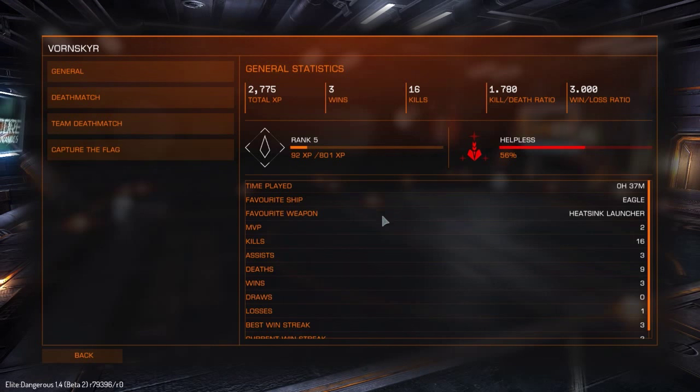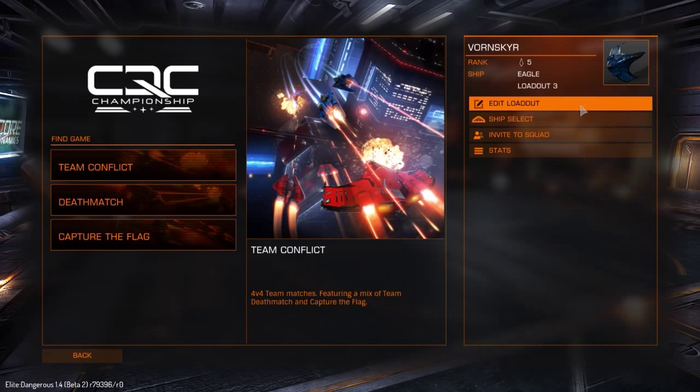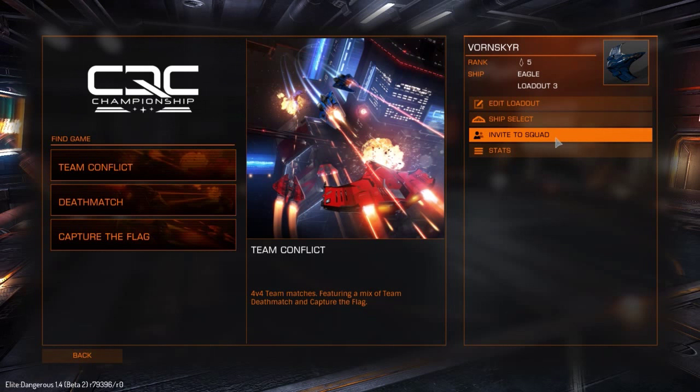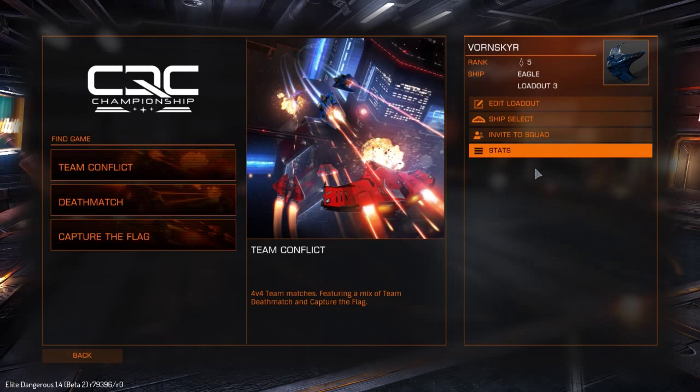I was fairly sceptical when they first announced this, but I would say it's pretty fun — I've had fun playing it. I think the really good thing about it is that it allows PVP with zero risk. The problem with PVP in Elite Dangerous has always been that you're risking up to hundreds of millions of credits depending on what ship you're flying, and it would also often be non-consensual — one person attacking somebody who didn't really want to be attacked — which led to combat logging problems and people considering PVP to be griefing.